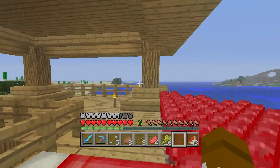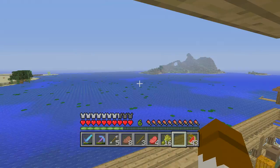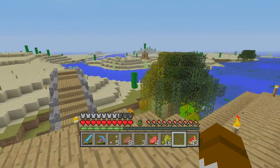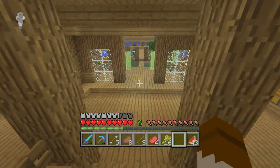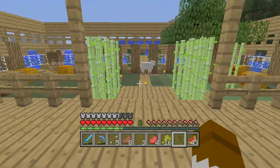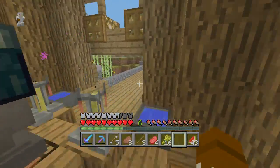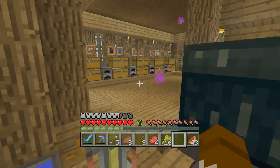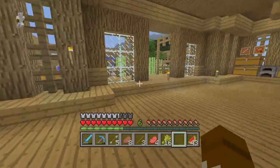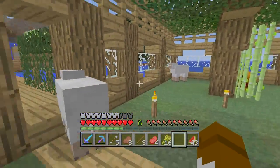This is my main survival world that I'm still playing on. It's called Lily Ocean because it's a big ocean with a lot of lily pads on it. I really like this map, so I decided to start playing a survival on it and it turned out really nice. I really like what I've accumulated here. This is my main base, my house.